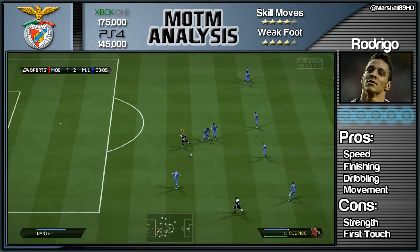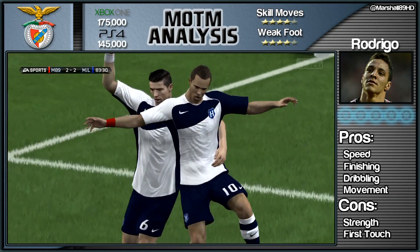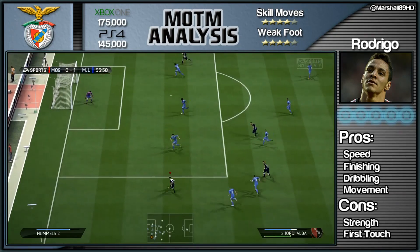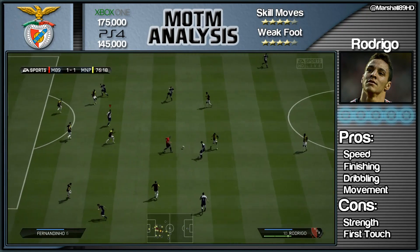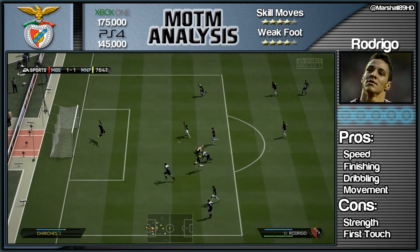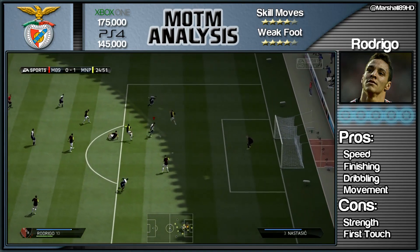Now his pros: speed, finishing, dribbling and movement. In terms of speed, like I said, he surprised me — he can sprint past any defender on this game as long as you get that boost of acceleration before your opposition has time to turn. What a finish that was there, hitting the ball first time into the top corner. If you are in the box, I really suggest you hit it first time instead of taking the shocking first touch, which really did annoy me about this card.